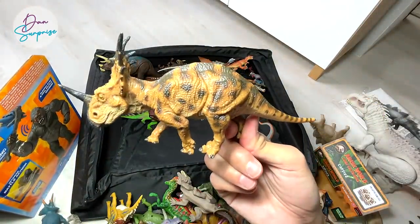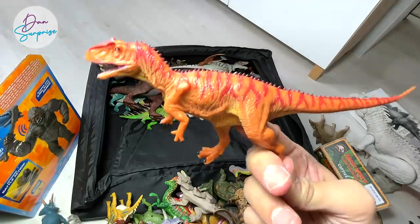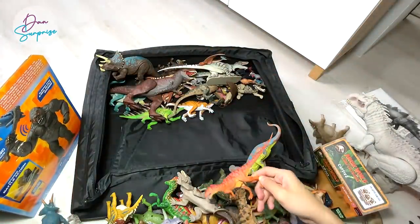Styracosaurus from Favorite Co - a very nice figure, pretty small and light. And another figure from Favorite Co - an Allosaurus, which is known as the different lizard.